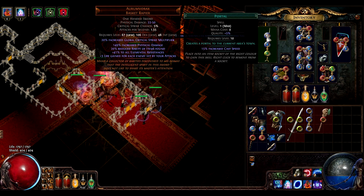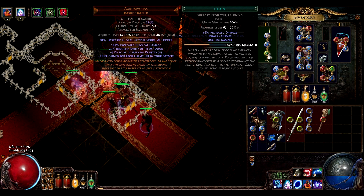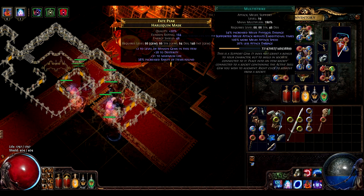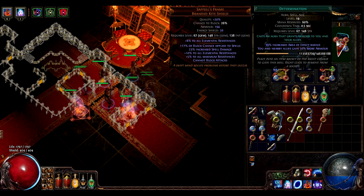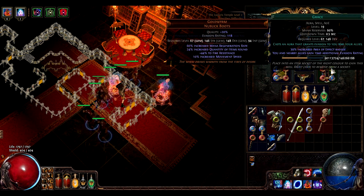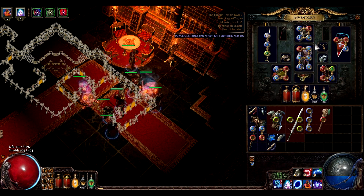My gems: I have portal with arc and chain so I can apply elemental equilibrium to more guys. Minion life, multi-strike, item rarity, raise zombie. Determination, reduced mana, vulnerability, vitality, grace, purity of elements, reduced mana.